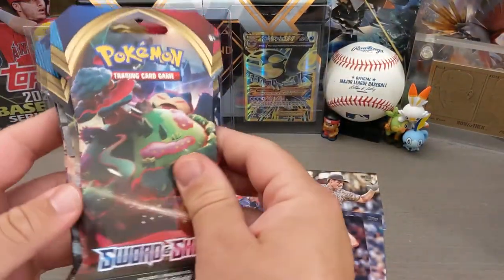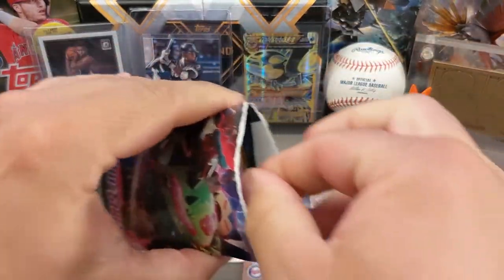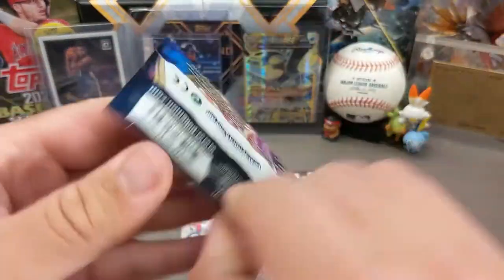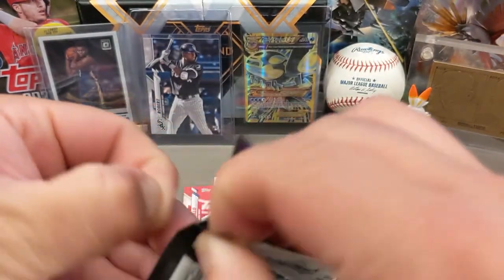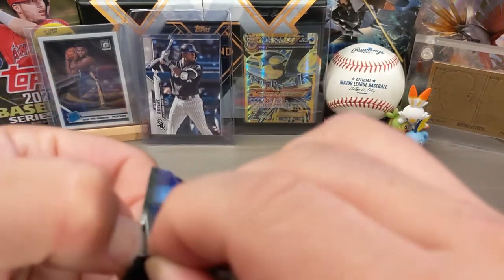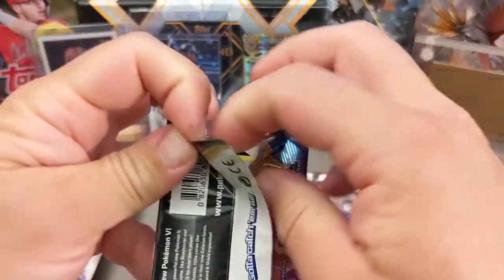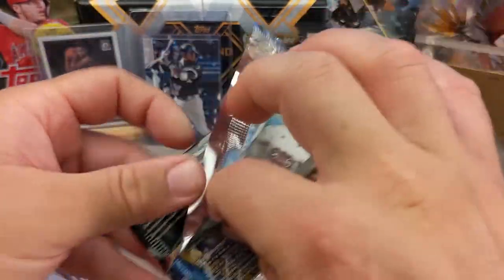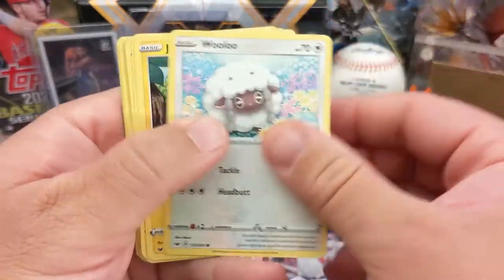We got several bucks of value from the gold cards in baseball. But let's check out the Pokemon cards. This is a set called Sword and Shield — those Pokemon friends of mine that are watching know all about Sword and Shield. These are just the packs I found at Rite Aid, and they cost about the same — $4.99 apiece for either pack.